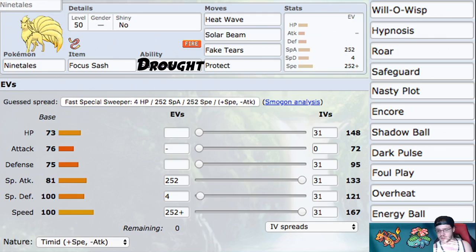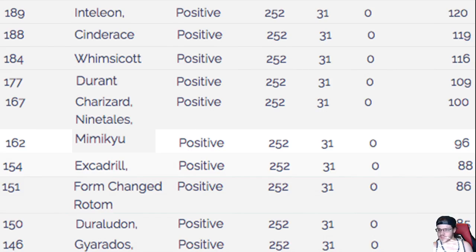Synergistic Pokemon come as no surprise. Solar Power Charizard essentially gets a Life Orb boost under Sun, so you pair that with Life Orb or Charcoal, Gigantamax it, and it's insane. Venusaur with Chlorophyll doubles its speed, making it an absolutely fast Pokemon with Sleep Powder and very threatening special attacks.